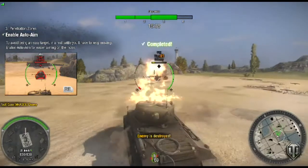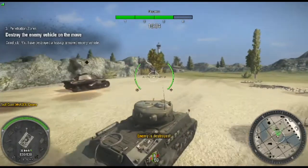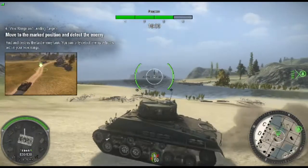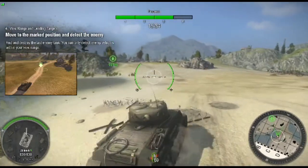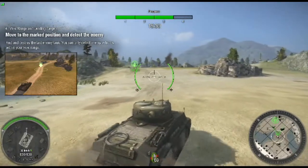For some reason I'm smoking — I have no idea if they shot at me or not. But I end up destroying the tank, and it tells me to drive up to the next checkpoint and hide in the bushes because if you hide from enemies you have a better chance of survival, using the trees as camouflage.